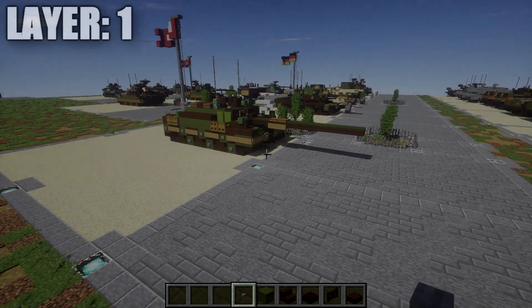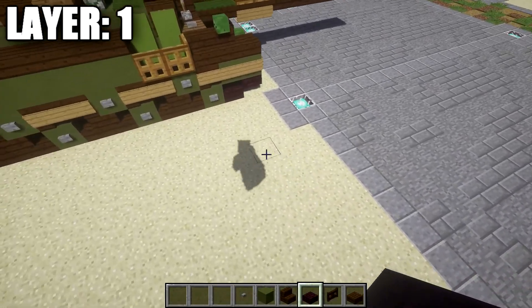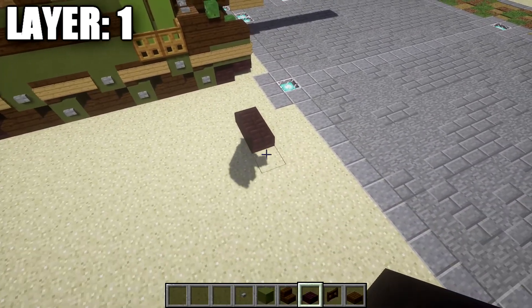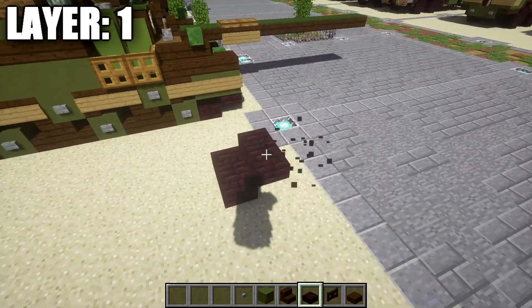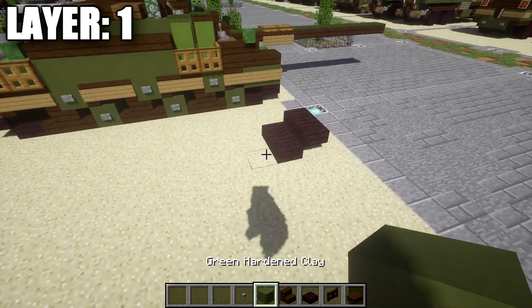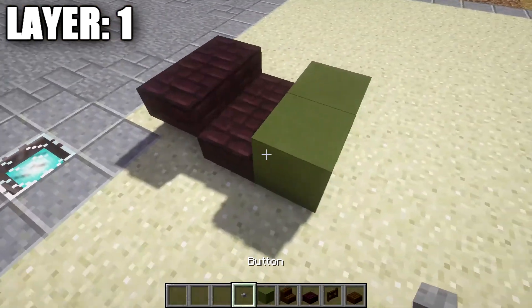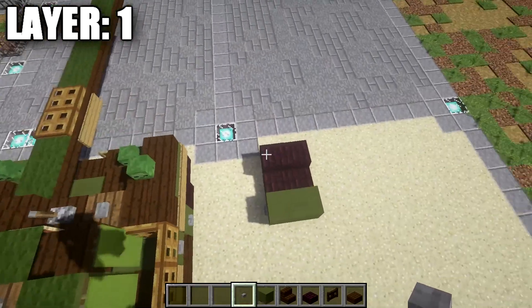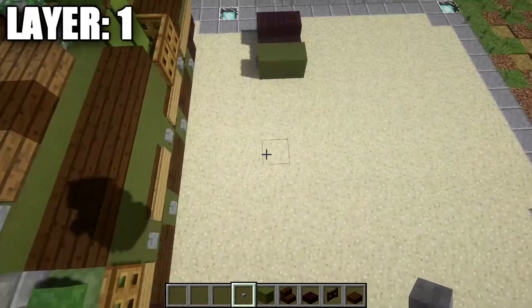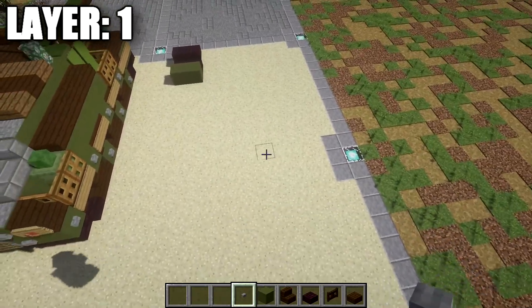Layer 1. Moving on to our first layer, we start off with Layer 1. What we want to do is take netherbrick slabs and place down one and two slabs across like that. Coming off those two half slabs, we're going to place down two top slabs of netherbrick. Once that's done, we then place down a row of two of green hardened stained clay. We're going to place down a stone button on the left side of the green stained clay block — this is going to be the left side of the tracks — and then the right side over here.